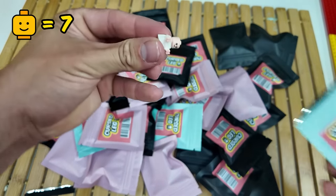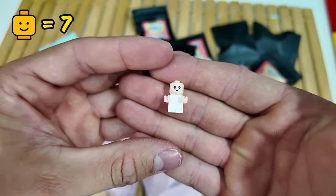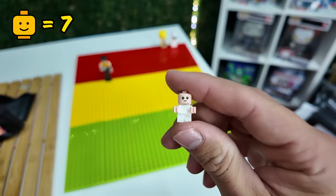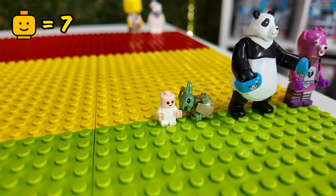Next up we have — oh my god. This is literally the smallest Lego figure I've ever seen. I'm going to put the Baby Minifig right next to Baby Yoda. They'll become best friends in no time.